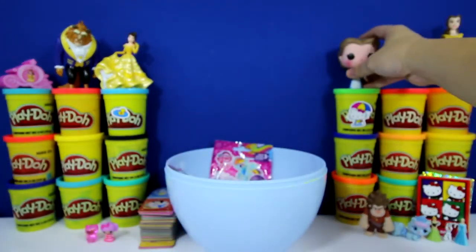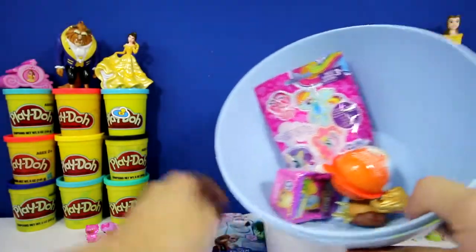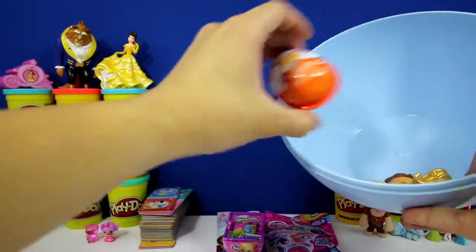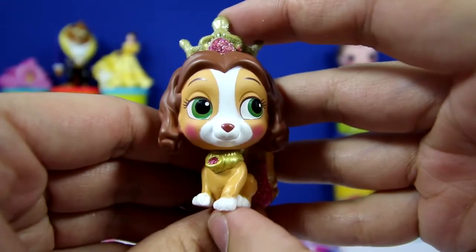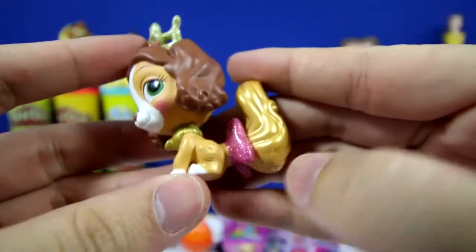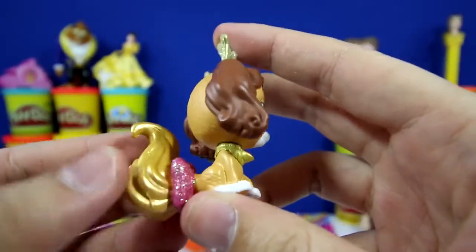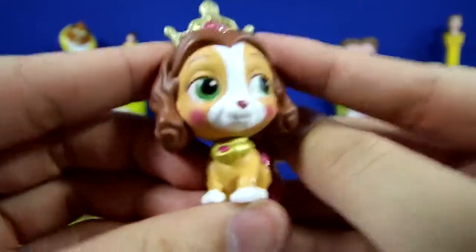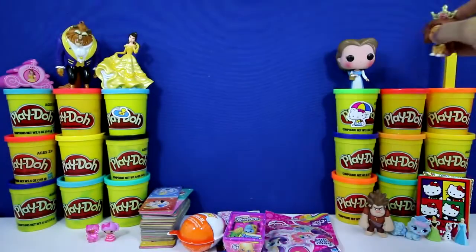Let's put Peasant Belle over here. Let's see how many we have left — one, two, three, four, and five. Here is Belle's Palace Pet. She's a little puppy and she has a lot of cool stuff on her: this pink ribbon, this collar, and even this crown. Do you guys know her name? If you do, let me know below.